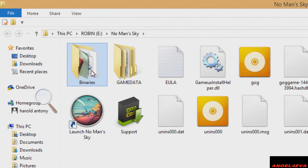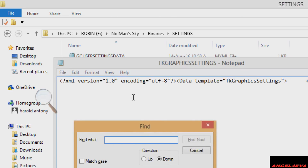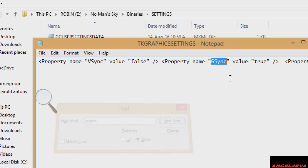First, go to the folder where the game is installed. Go to Binaries and under Settings you will find TK Graphics Settings. Open it with Notepad and find GSync. You will find it set to true, so change it to false. Now save and close.